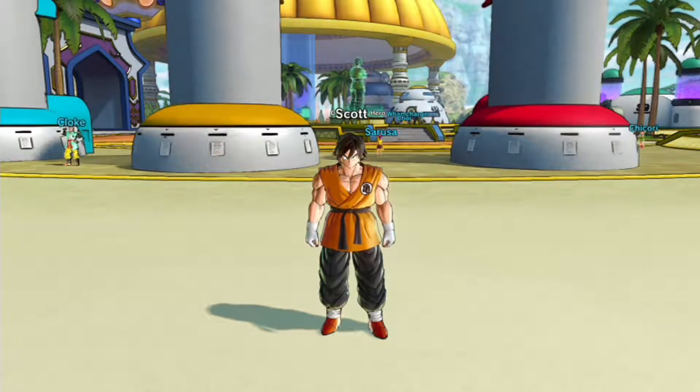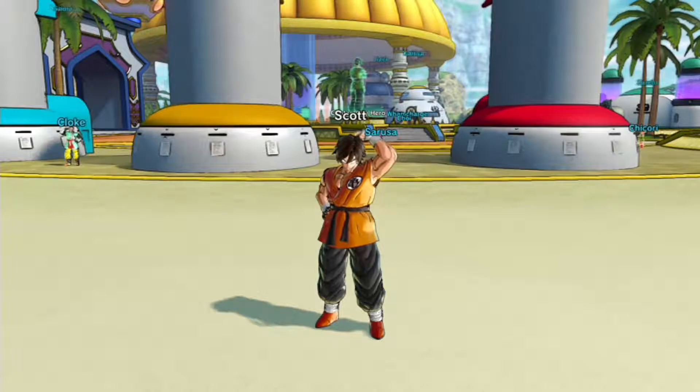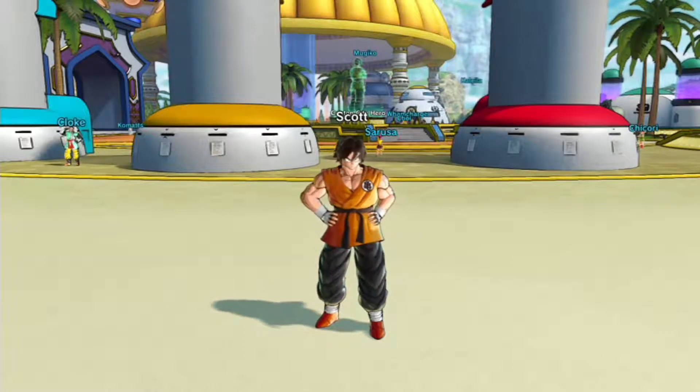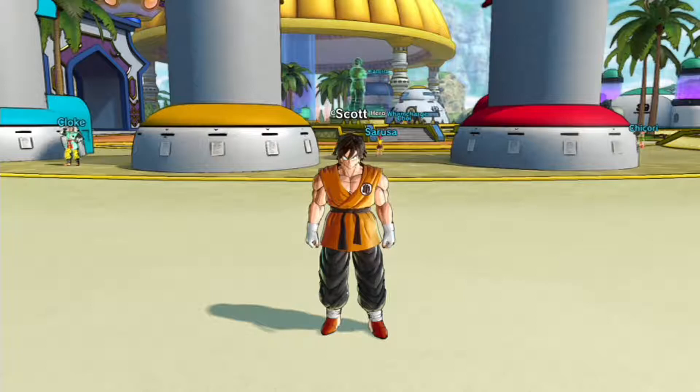Well, I'm gonna go train till I get to level 90. And then meanwhile, get my relationship with Whis so I can get on his good side and he'll train me. So see you in a little bit, everybody. It's time to train to become a god.